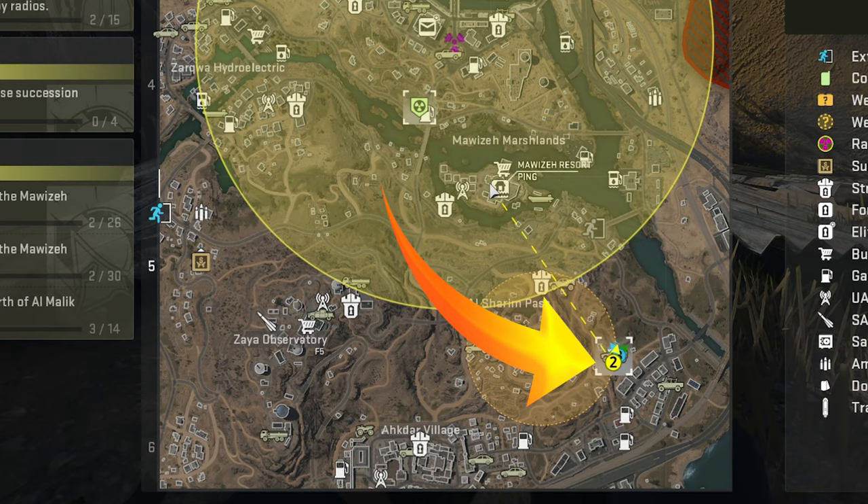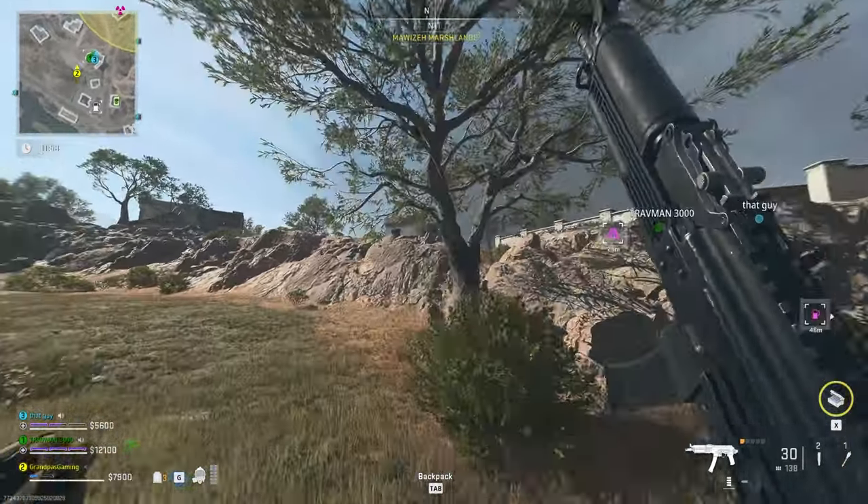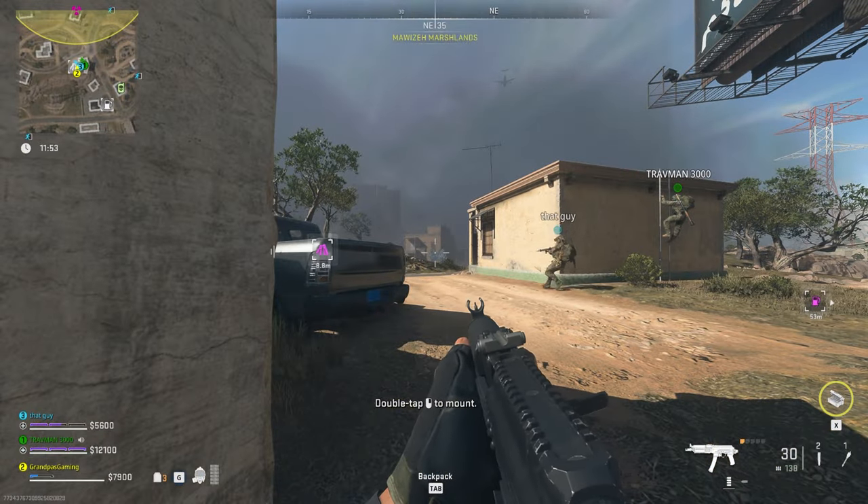The second dead drop trash bin is located north of the airport in the eastern-southeastern part of the map, located here on the arrow, behind a building. Looting and finding the blow torches, jumper cables, and car batteries is not that difficult — they randomly spawn throughout the map and are located just about everywhere.